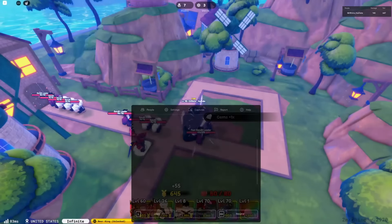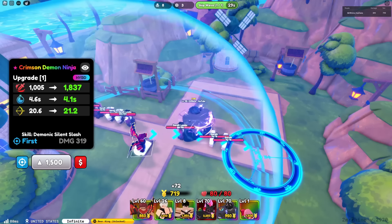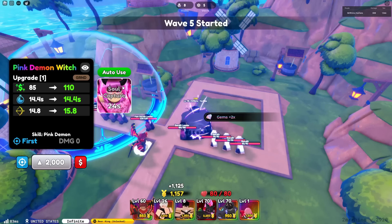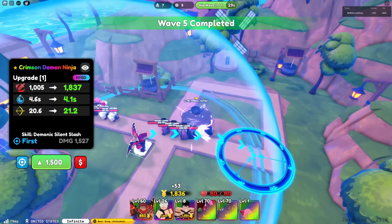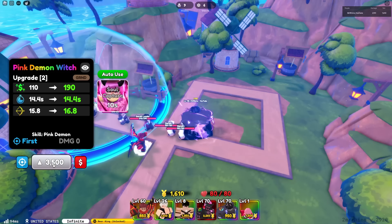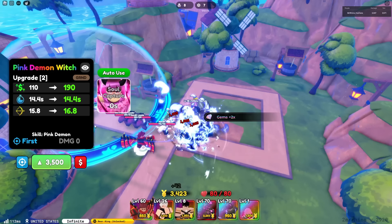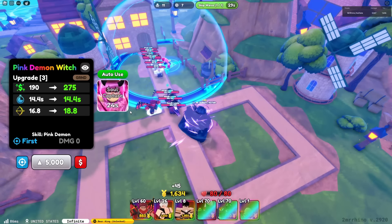One of my suggestions would be: if you place down a unit it should make a sound — that would be nice. Anyway, we need to farm gold and our only freaking... This showcase might be long, chat. For the meantime, this is the brand new mythical unit you can obtain in Update 3 of Anime Defenders. If you guys have not gotten him, this will be the video for you to see if this unit is meta.